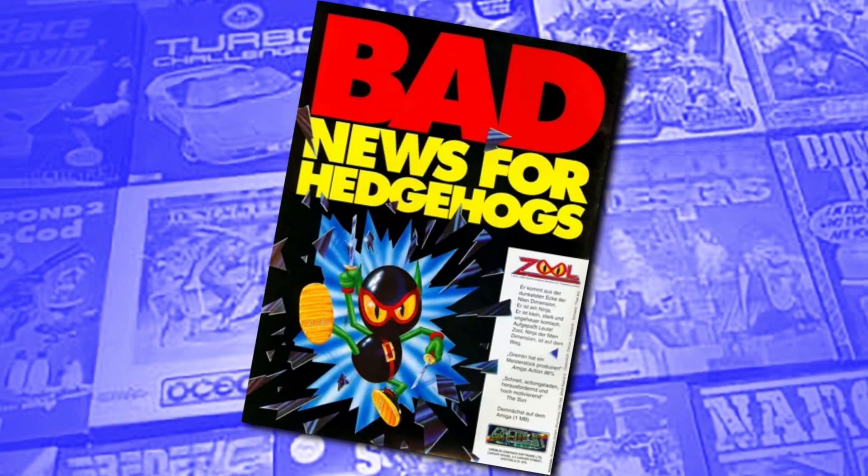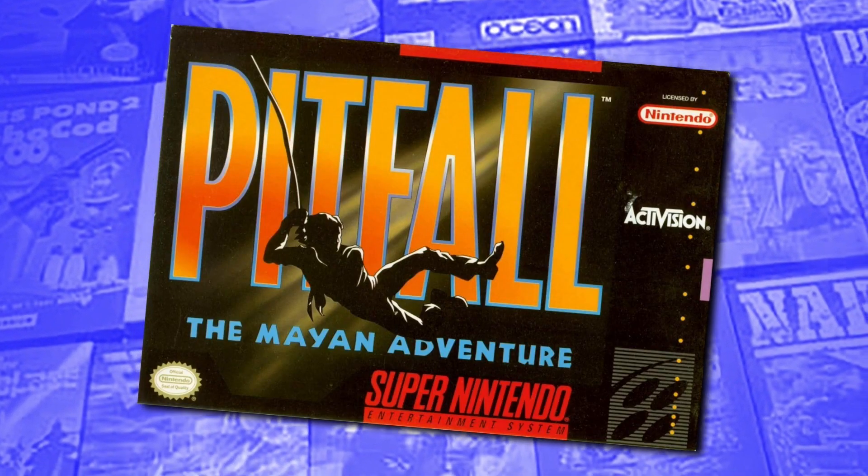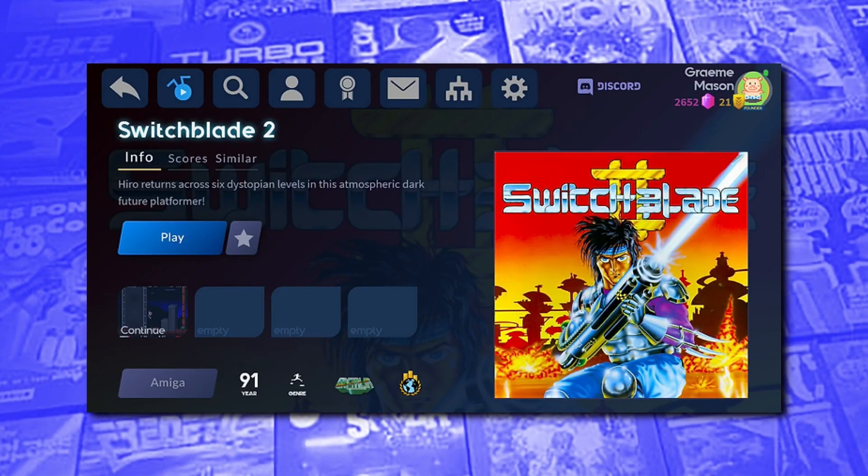Allen's expertise at making games with smooth full-screen scrolling was put to good use in 1992, when Gremlin decided to enter the race to produce a new platforming mascot for the Amiga. The result was Zool, Ninja of the Nth Dimension — one of the most hyped and highest-reviewed games of the era. He stayed in the platforming genre for his next game, Pitfall: The Mayan Adventure for Activision, released in 1994 for the SNES, Mega Drive, and Atari Jaguar — long forgotten by most but a lot of fun. His most recent credits include Zool Redimensioned in 2021 and working as a production supervisor on Suicide Squad: Kill the Justice League. Switchblade, Switchblade 2, and Venus the Flytrap are all available to play today on Antstream.